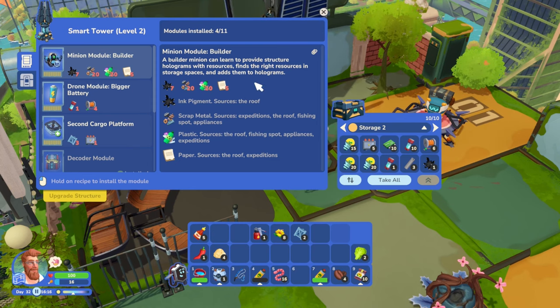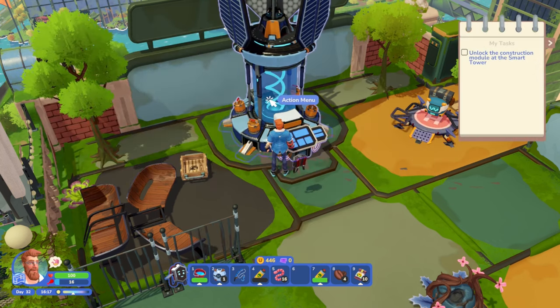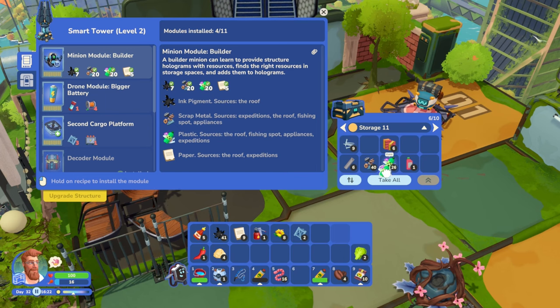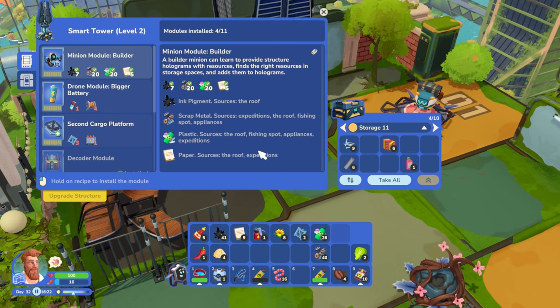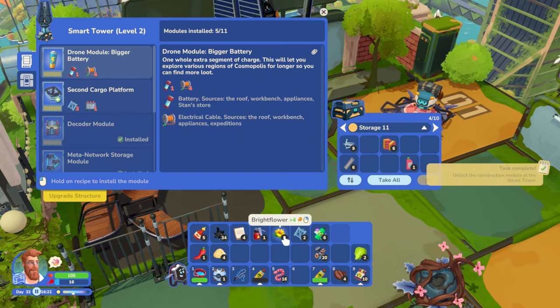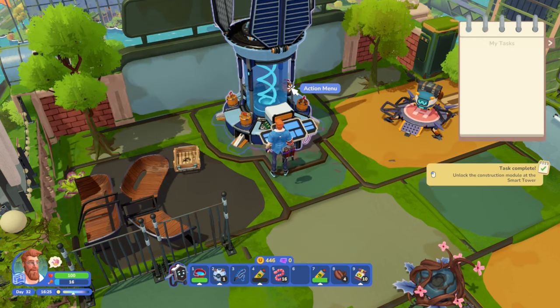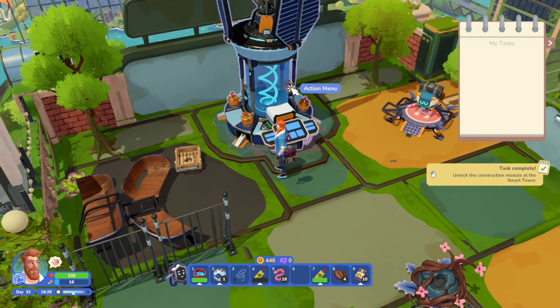We need 20 plastic, 20 scraps, 7 ink, and 5 paper. I just realized we have a bunch of stuff in storage! There's the paper, there's the plastic, and there's the scrap. We've done it! Let's put that away, and then we had oil stuff over here and paper as well. Task complete - unlock the construction module at the smart tower!